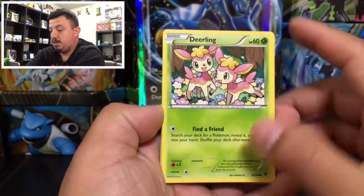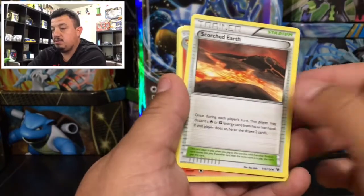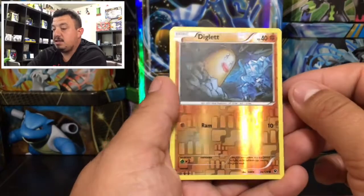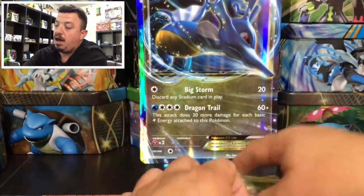And here we go — we have a Deerling, a Carbink, a Fennekin, and a Solosis. Also a Raiola, Scorched Earth, Breloom, a Fairy Guardian, a Diglett reverse holo, and we have a Muffin — upside-down Muffin.